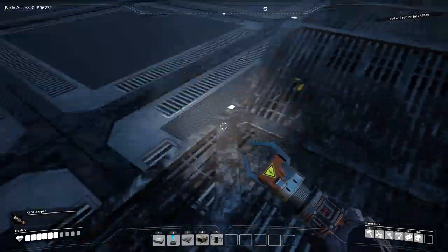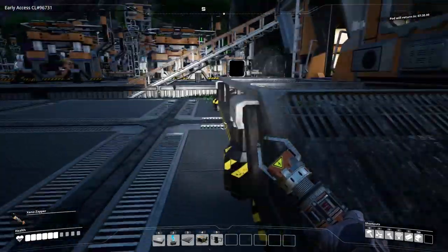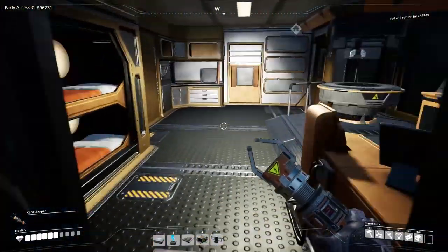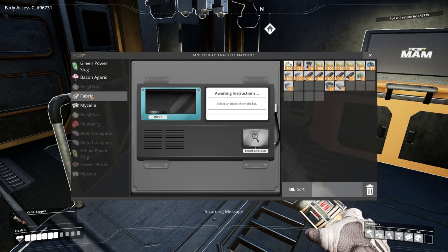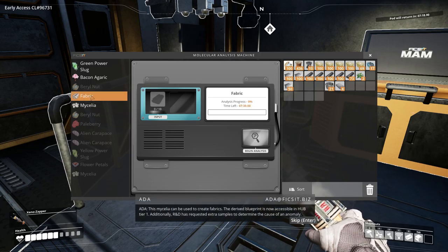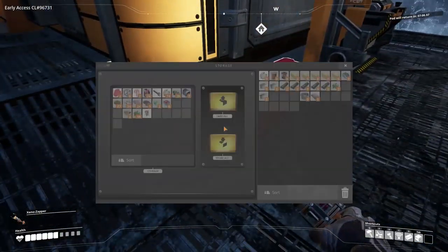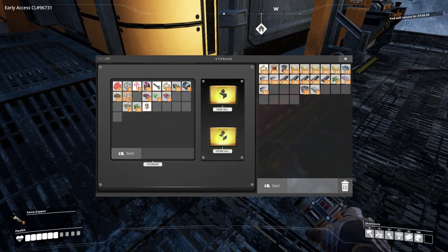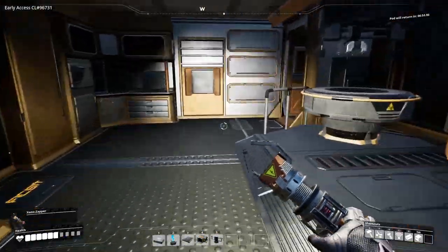Was this thing always this dirty? I feel like they've changed a few things recently. I was cutting some trees down and I found mycelia, so I did the research on that - we didn't do that last time. Apparently this mycelia can be used to create fabrics - the derived blueprint is now accessible in Hub Tier 1. There are these giant mushroom flowers I found - I don't think I've ever seen them before, or maybe I just didn't worry about cutting them down.